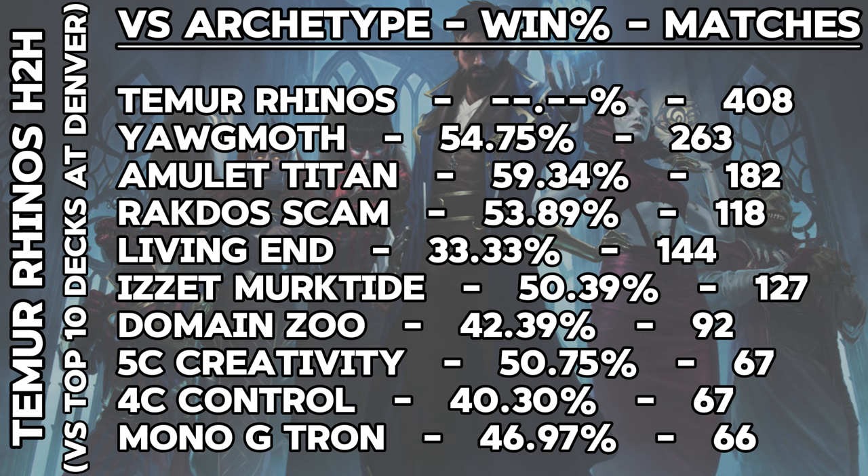Both Murktide and Creativity were ever so slightly in Rhinos' favor too, so it looked to be a hard lock for the best deck in the format. However, a crop of anti-Rhinos decks did come out in force. Living End was the big one that Rhinos struggles with, having a 33.3% win rate across 144 matches played. Meanwhile, Domain Zoo sat at a 42.39% win rate for Temur, and a handful of the four-color Omnath/Control decks and classic Tron also feasted on some of the Rhinos this weekend.